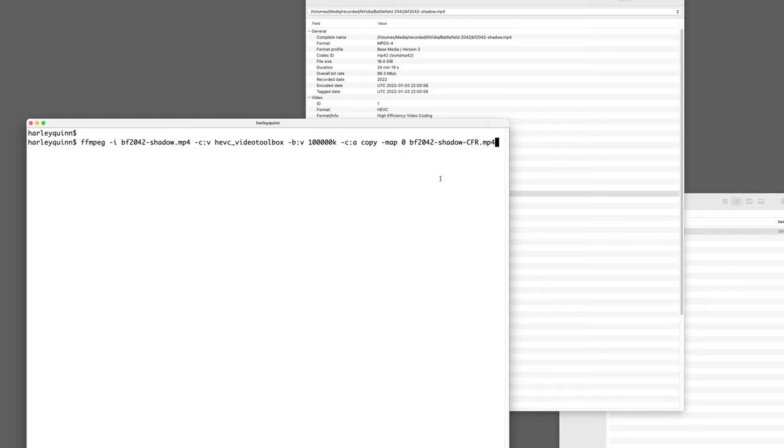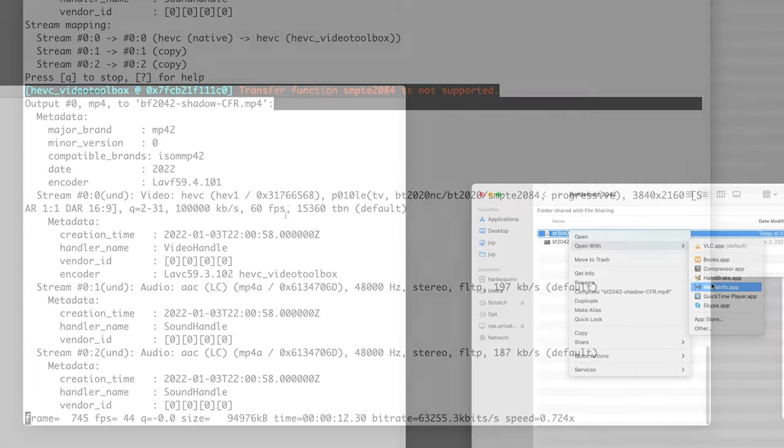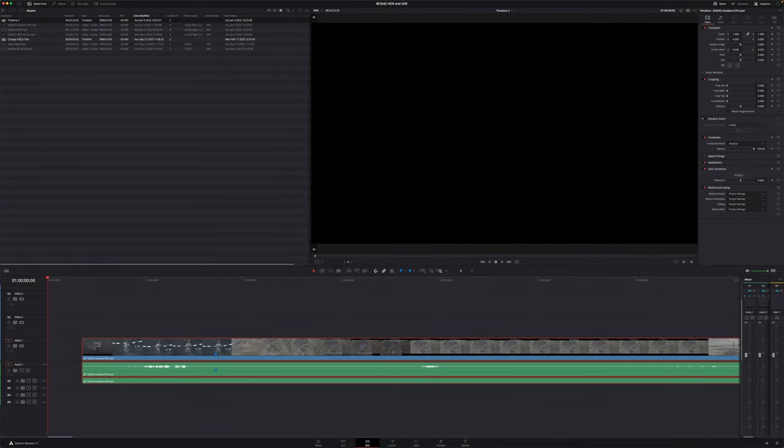The basic idea is that I'm going to re-encode using Mac OS's VideoToolbox, which is akin to NVIDIA's NVENC tools. I want to set the bitrate to 100Mbps as this is a 4K file, and I just want to copy the audio tracks over without encoding. As you can see though, this is going to take a bit of time. The AMD video card in my Mac really isn't great hardware as far as encoding goes, and the best I'm going to get is about 45 frames per second encoding speed — this is going to take about a half hour to complete. Once it's done, we can pop it open in MediaInfo and verify. Yep, it's constant frame rate. Good.